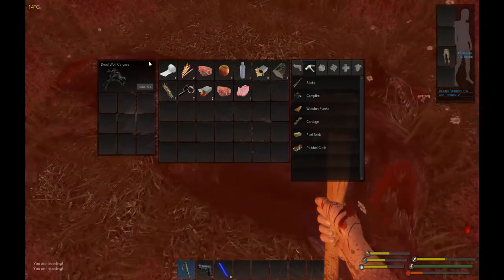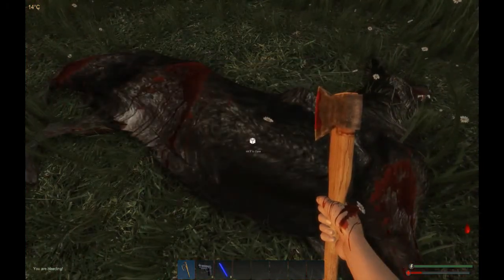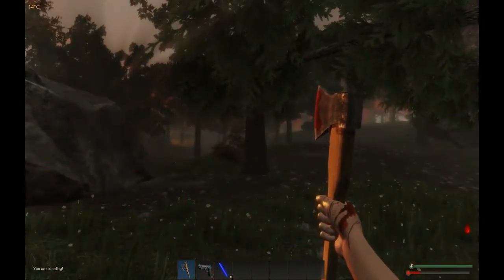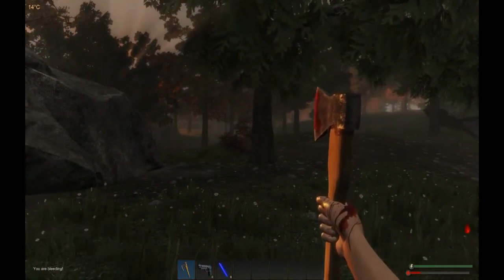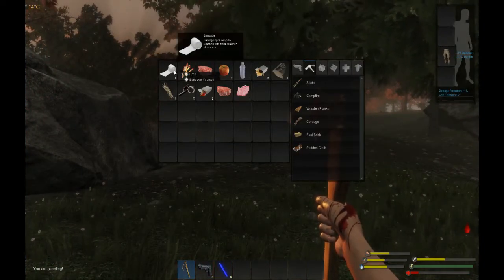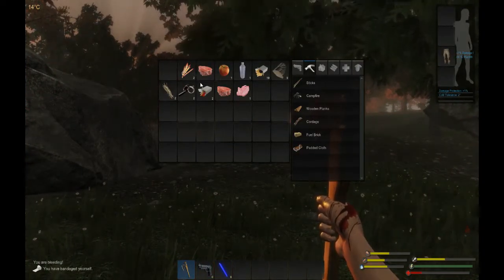You'll see it says dead wolf carcass — two pieces of meat and some fat. I'm going to take everything because it's the beginning of the game, we want everything right now. It looks like I'm bleeding as well, so in order to sort out the bleeding I'm going to take a bandage, right-click, and say bandage yourself.